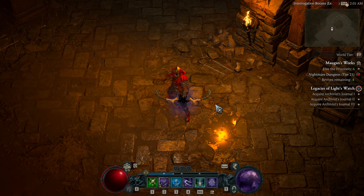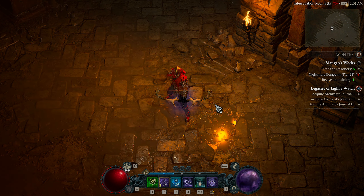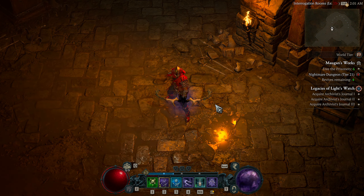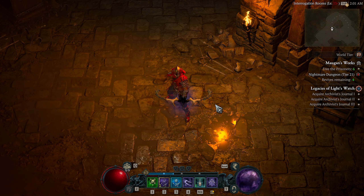Puncture throws three daggers, dealing damage. Every third cast slows enemies by 20% for two seconds, and critical strikes will always slow. The modifiers are: gain 2 energy when Puncture damages a crowd-controlled enemy — which with all our crowd control gives tons of energy back — and Puncture now throws three blades in a spread, each dealing 35% of base damage. Hitting an enemy with at least two blades makes them vulnerable for two seconds, which is a free vulnerable on elites and bosses at point-blank range.